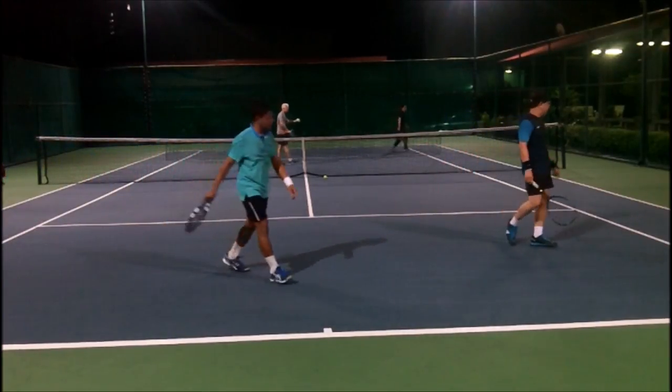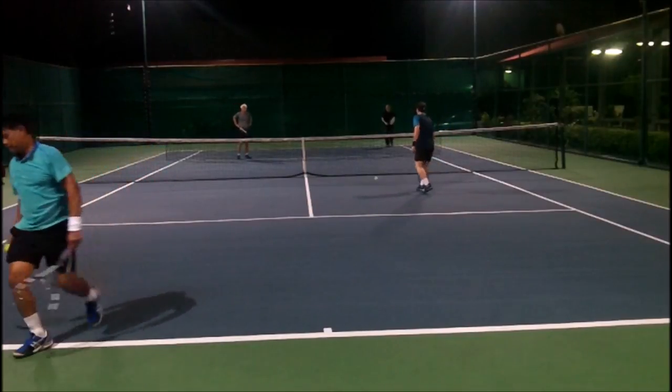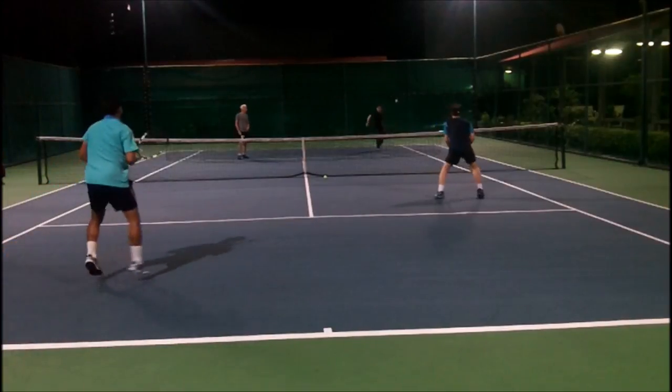You want to get a higher percentage of first serves in because most people attack second serves. When the ball pops up to the net person, the point is knowing where to go. They can cover the hole — he should hit between them. The person in black covers the alley, the other person covers the other alley, but they both try to cover the middle ball. It's a backhand — kind of hard to put away.